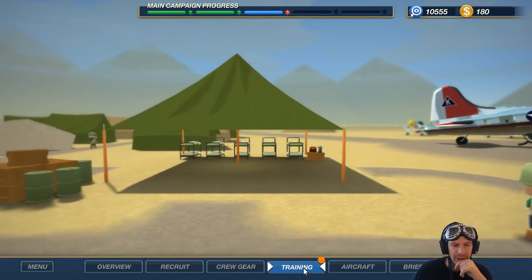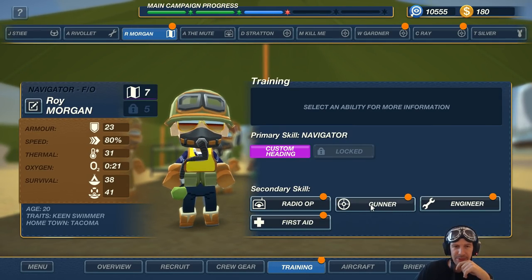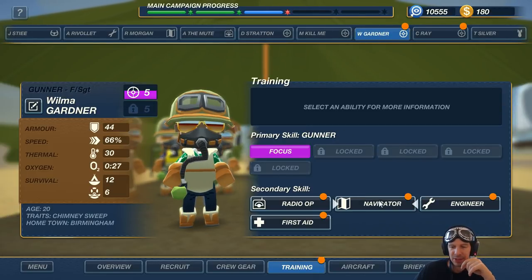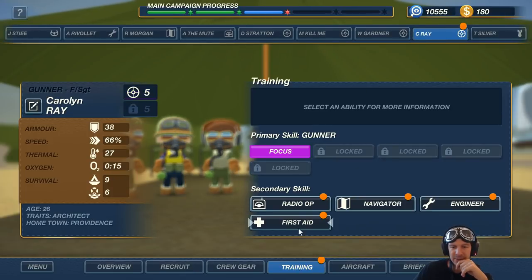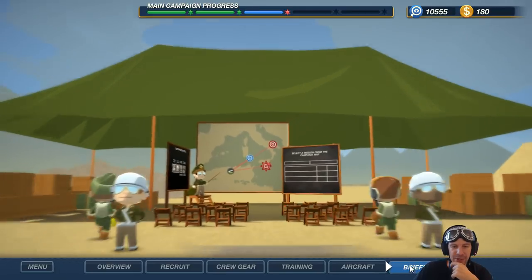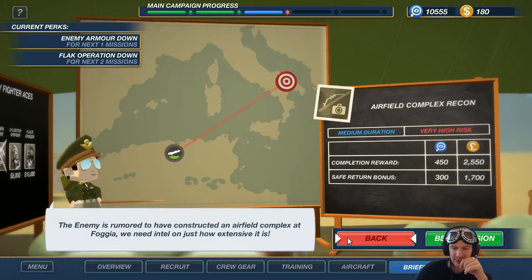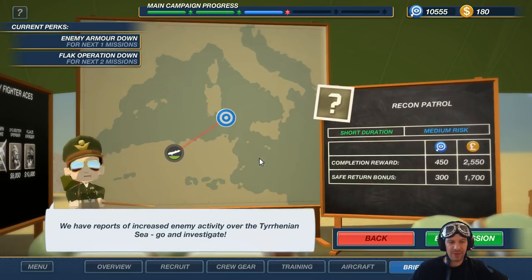Training — what can we do training-wise? Okay. So R. Morgan, you are going to be a gunner as well. And these two gunners — one could be the Engineer, and the third one can be First Aid. There we go. I think we are ready for our mission. High risk back, very high risk, medium risk — yes. Enemy armor down and flak operation down for the next two missions.